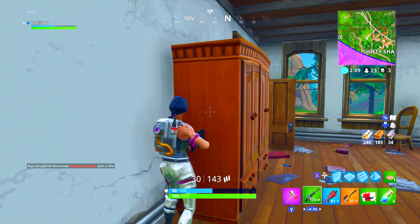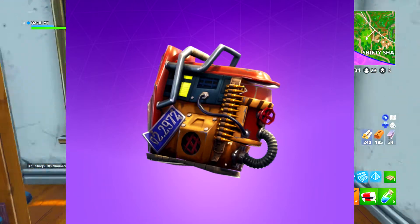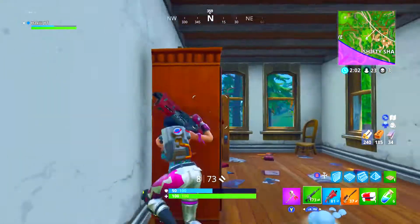Coming in at number 5 is the Rust Bucket back bling. I like this one a lot because you have the ammo on there and all the crazy pipes — it looks sick in my opinion.